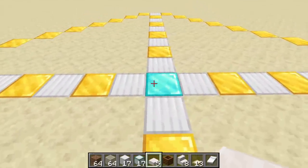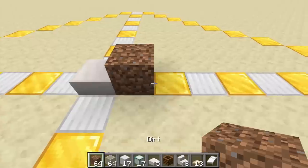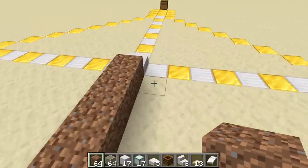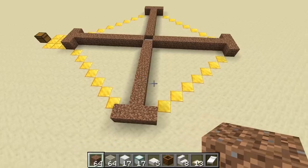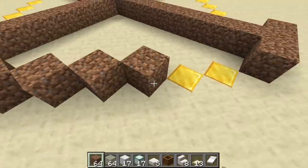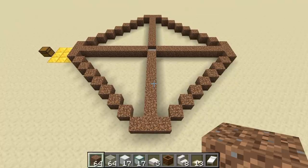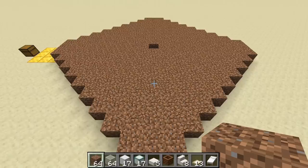Start from the center of the farm by placing a slab down, then go nine out on each side — one, two, three, four, five, six, seven, eight, nine — and make a T-pattern in all four cardinal directions. Once that's done, make the diagonals by connecting the corners of the T together. When you're done you should have a diamond-shaped outline.